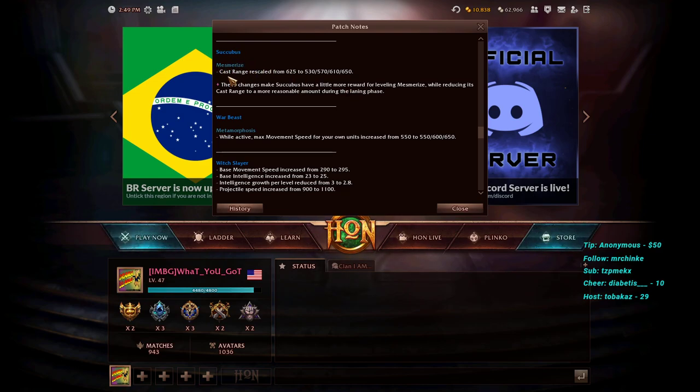Succubus's Mesmerize (her sleep ability) cast range has been rescaled — it now has more range at level four but less range at levels one, two, and three. This makes her laning phase less oppressive while rewarding players who invest more skill points into Mesmerize for greater range payoff at max level.